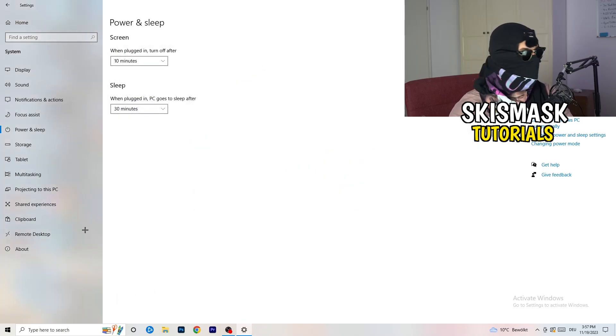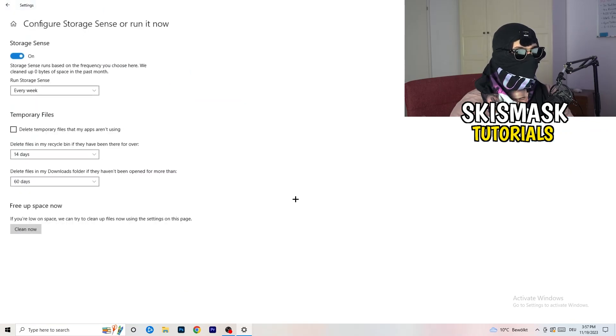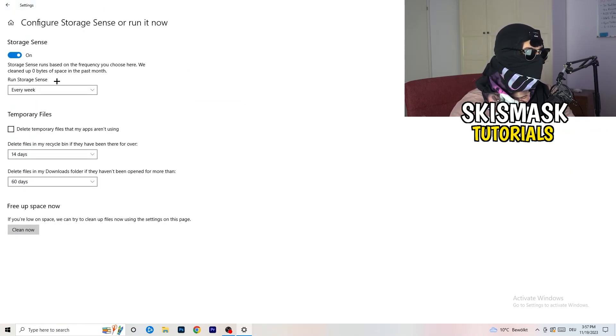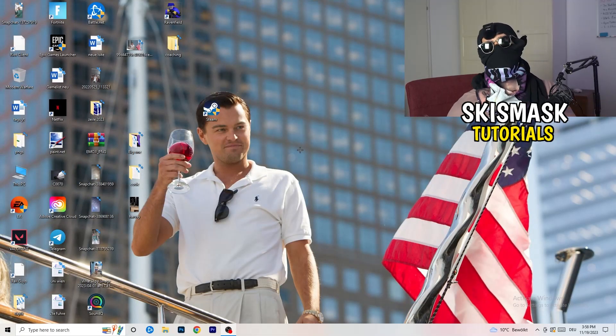Close that and go to storage. Click configure storage sense and run it now. Copy my settings — keep it running every week, 40 days, 60 days. It will delete every temporary file on your PC, freeing up storage and helping your general performance. Once finished, close this, restart your PC after all these steps, and then try to launch your game through the launcher or your shortcut.